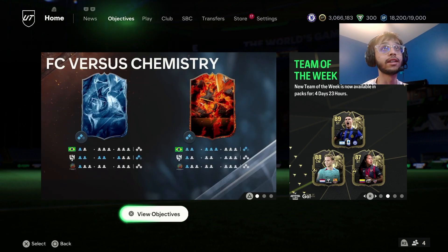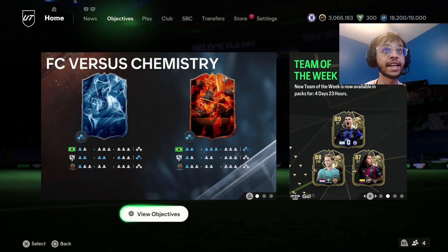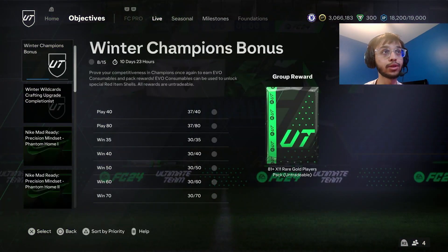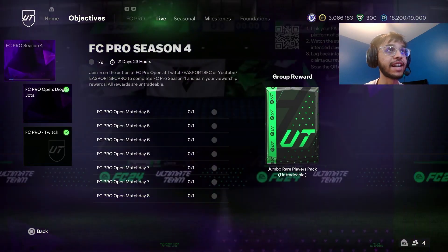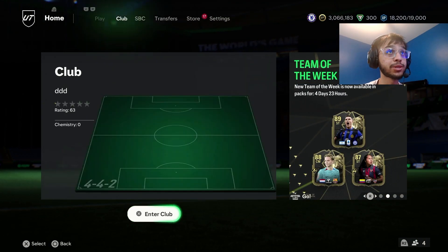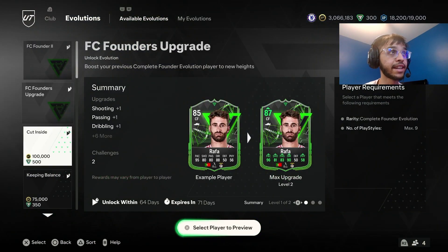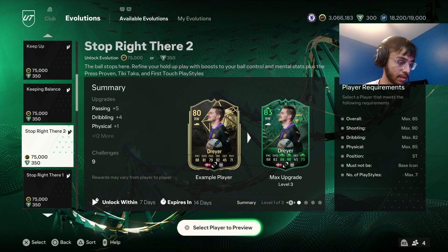Welcome to another video — today we're gonna get Team 2 for Fire and Ice. Hopefully we can get some pre-Team of the Year content, but it does not look like we got any. We kind of did need it because the Fire and Ice promo has been one of the worst promos we've ever seen. There should be a new evolution since it's a Friday, so hopefully we got something.